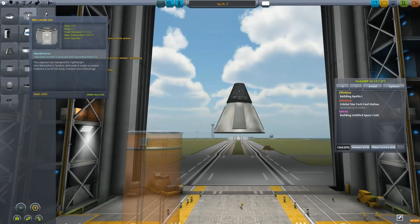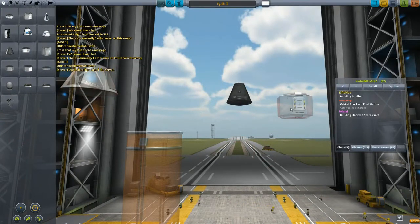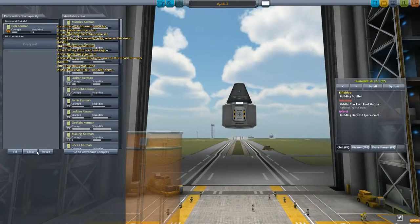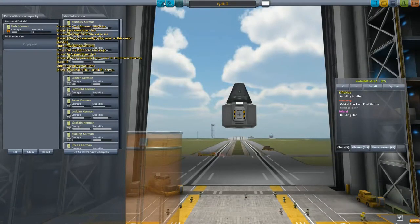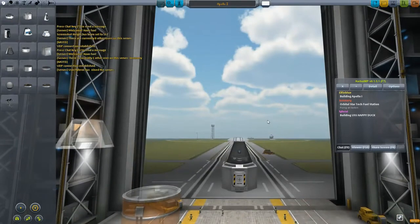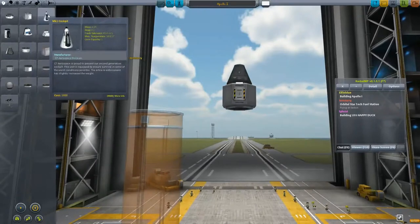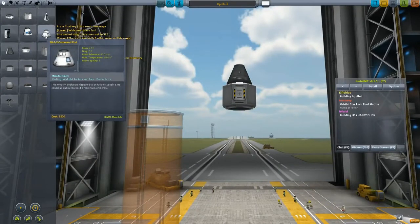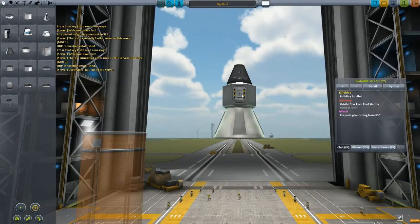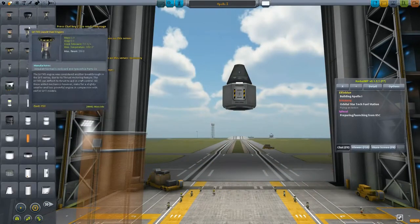Alright, I'll build a lander right now. We've got some steering gear here — and this will be the USS Happy Doc. All caps too. We're preparing for launch one of this little friendly competition.